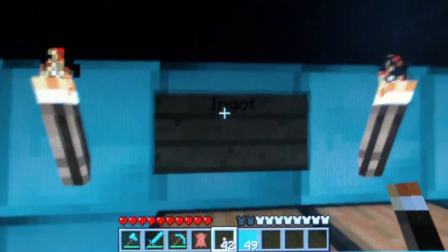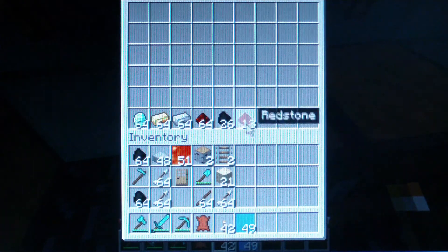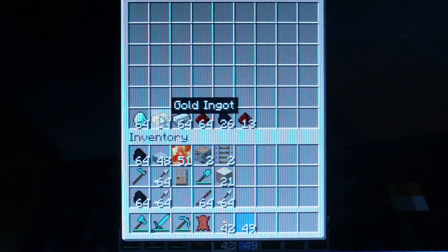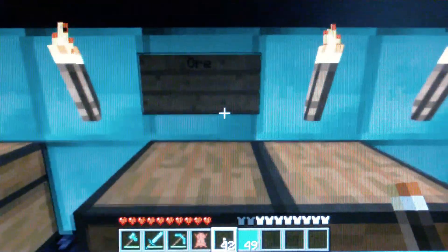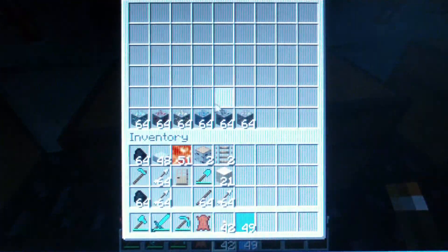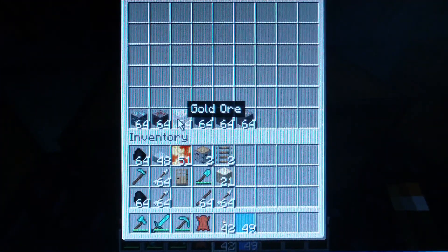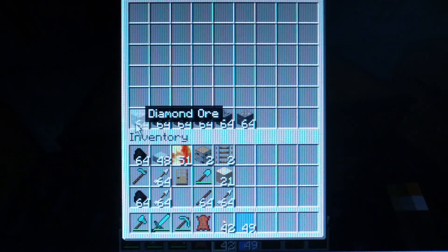And here we have ingots: coal, redstones, iron, gold, and diamond. I'll put more to it — iron, coal, lapis lazuli, gold, redstone, and diamond.